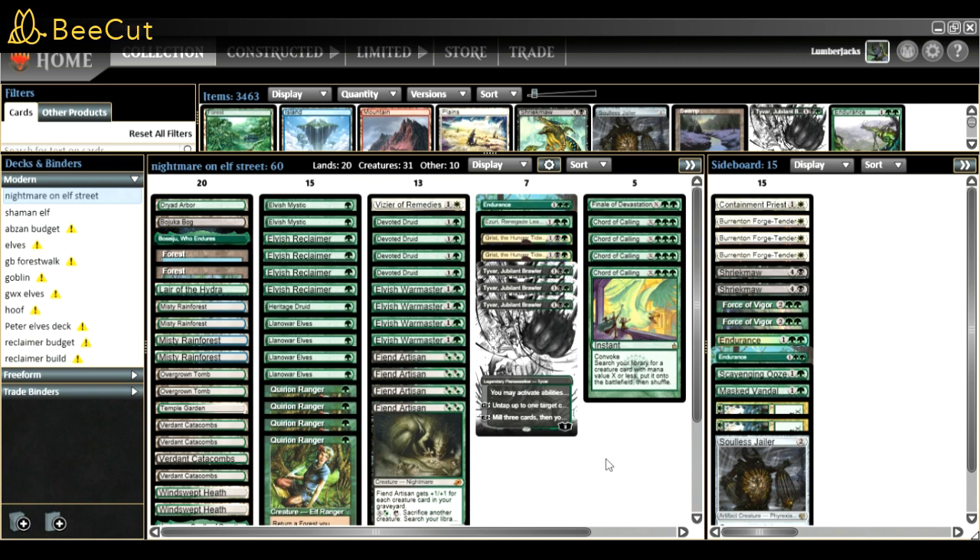Something people might think is special is I now have 10 fetches. I know it sounds like a lot, but with Reclaimer we really want lands in the graveyard. I play three colors and I want access to my black and white cards. 10 fetches plus one Temple Garden is 11 ways to get white mana, and with two Overgrown Tombs that's 12 - that's more than enough to get access to the colors we need.